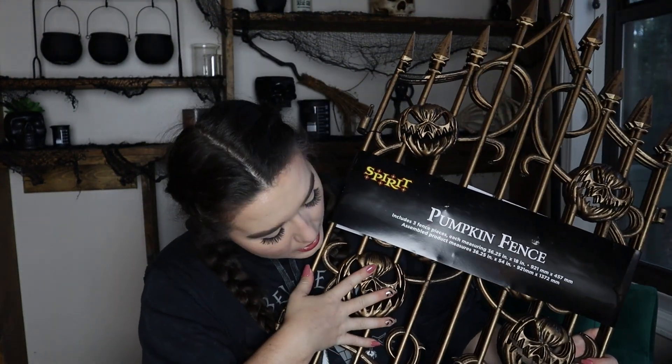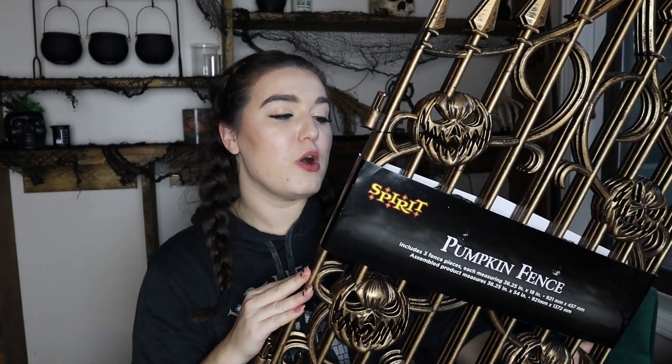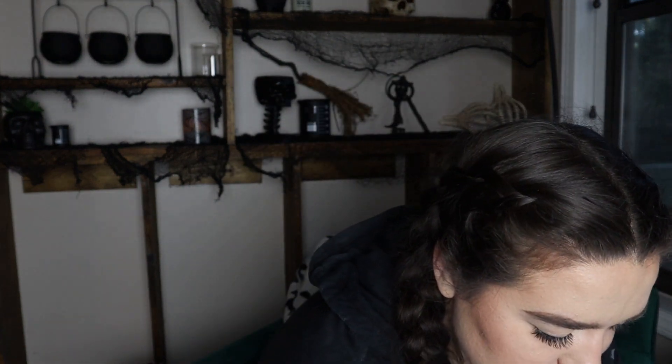They're kind of a bronze color and I think I'm going to spray paint them black — but I'm not going to commit to that yet. I'm probably going to put them up and see how I like them first, because I had another thing I was going to spray paint black last year and now I'm thankful I didn't. Each set comes with three fence posts and they are $29.99 each, so about $10 per post. I got two packs to start because I want these to go all across the front of my yard, which I think will look really sick.